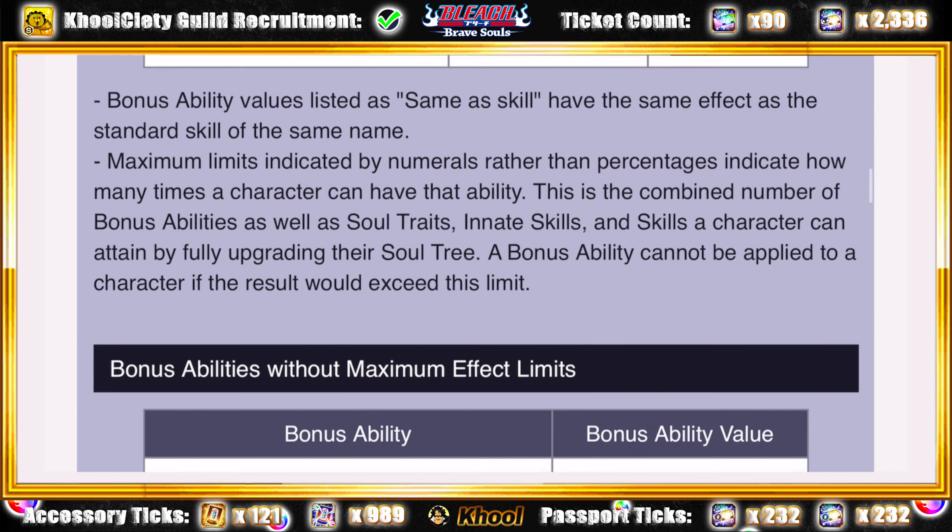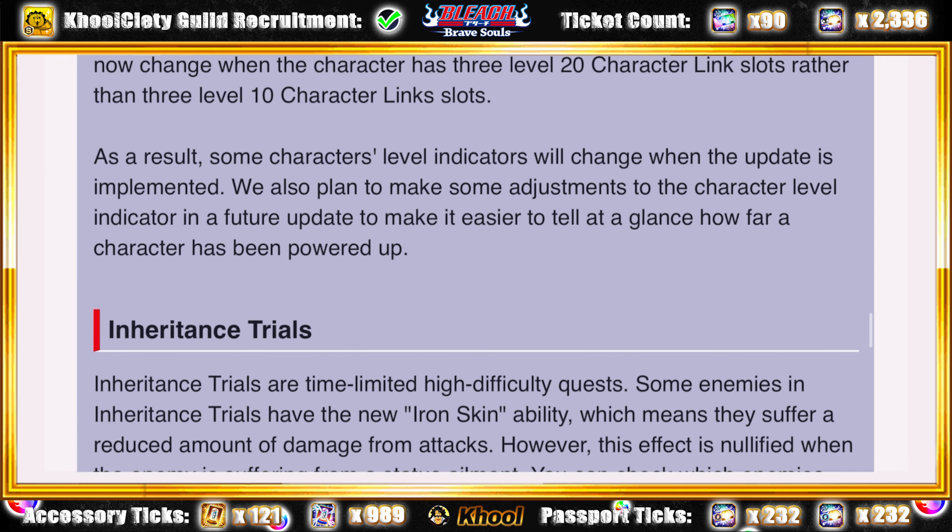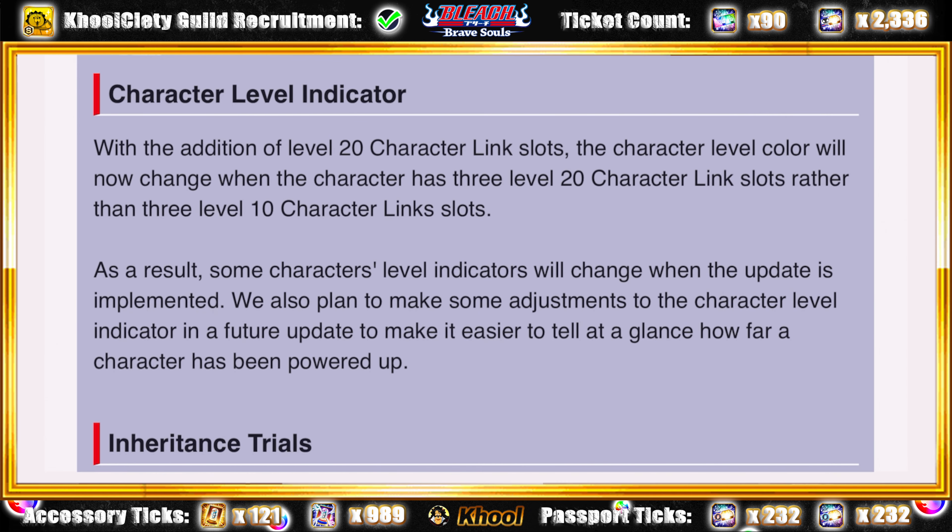The problem is in the fine print — K-Lab did adjust this and they said it right here. With the addition of level 20 character link slots, the character level will now change when a character has three level 20 character link slots rather than just 10. As a result, some character level indicators will change when the update is implemented. That's what we got with the greens.